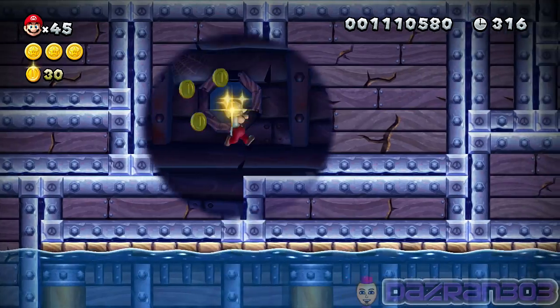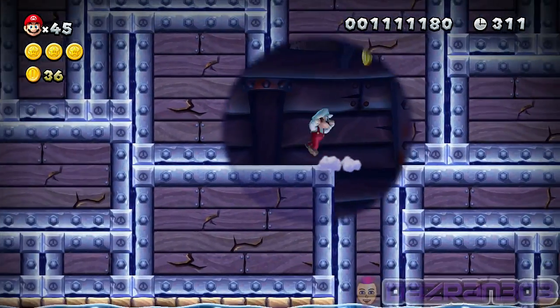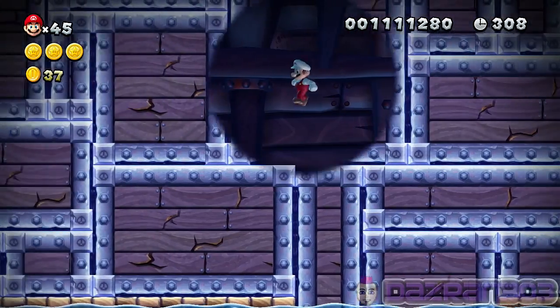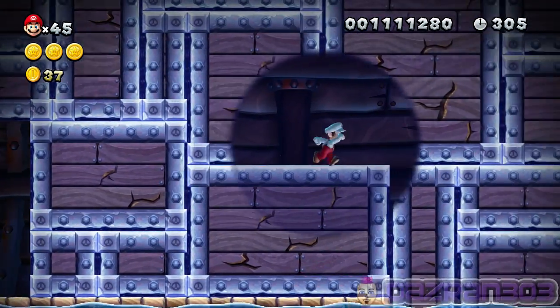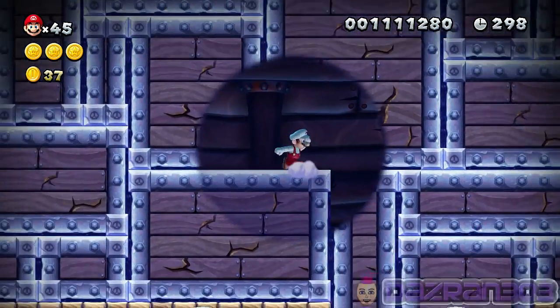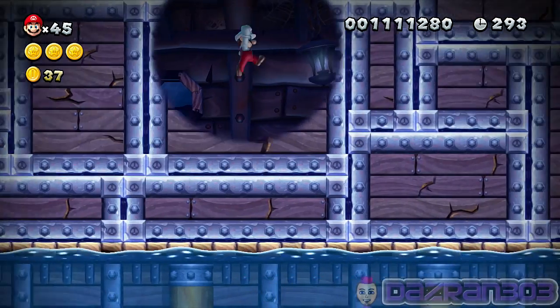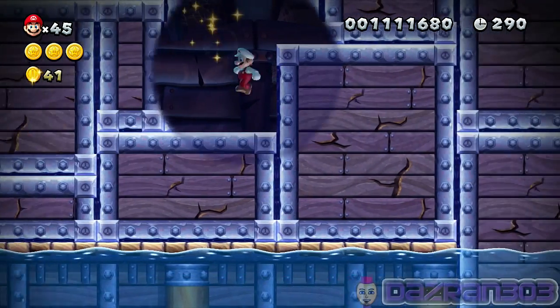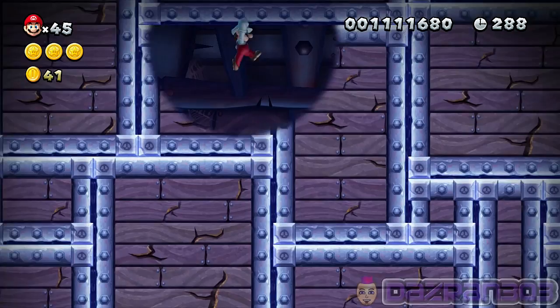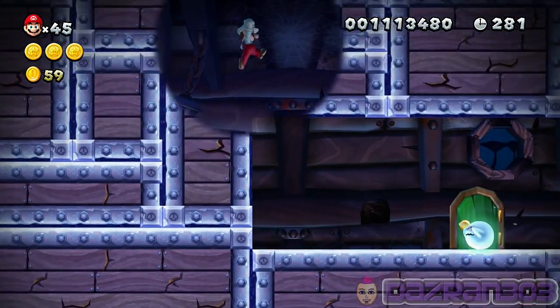What about the secret exit? Fire flower - not bad! What about up here? All right, let's just go for the main exit first and we can come back for the secret exit later. But we have all the star coins which is quite handy.